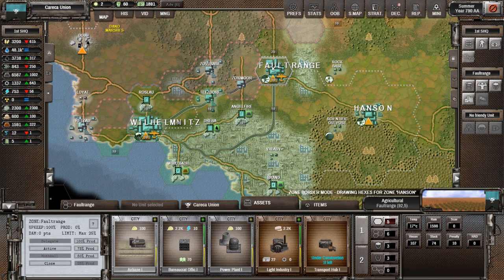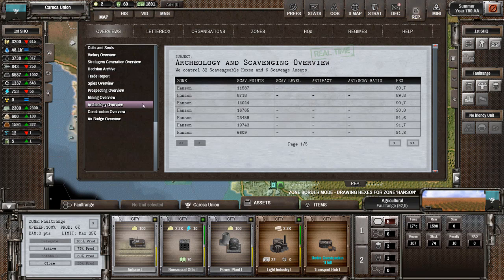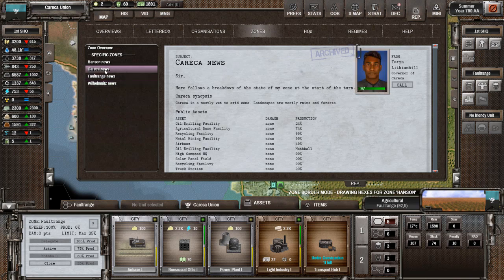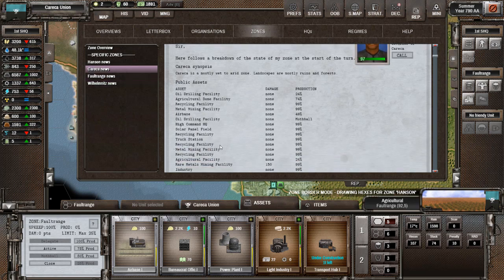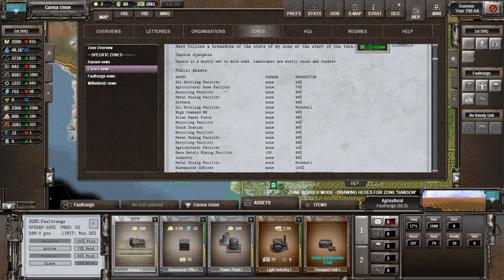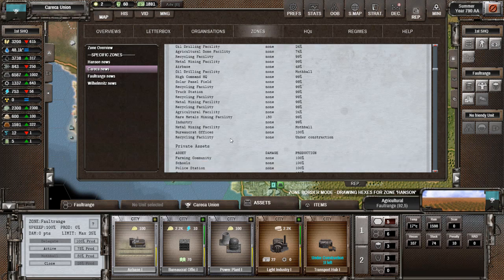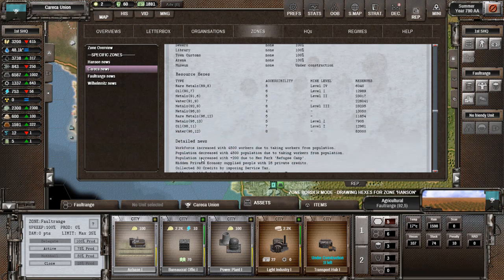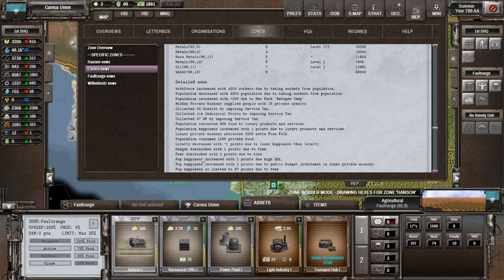On va regarder dans nos villes comment ça fonctionne pour répartir correctement la nourriture, parce qu'on va avoir quelques petits pépins. Carré-carre — on voit qu'il a 24% sur l'huile, et un truc d'agriculture à 74%. Un oil qui est Mossball, un métal qui est Mossball, et un recycling en construction. Elle est en private assets. Une ferme communautaire ici est suffisante pour lui-même.